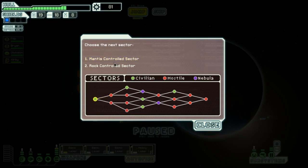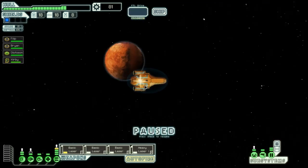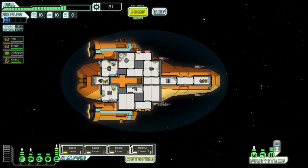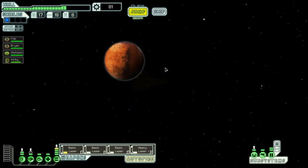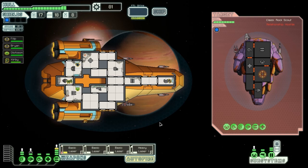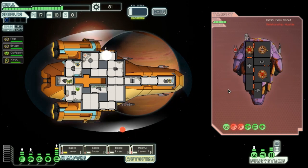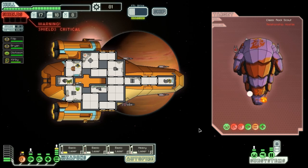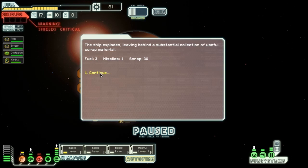The rock people have a particularly aggressive stance towards alien races trespassing in their space. We immediately encounter a rock pirate ship. We attack with all weapons targeting their weapons, shields, and oxygen. Their oxygen is down, beam laser hits weapons — weapons are in trouble, oxygen goes out, ship explodes — fuel 3, missiles 1, scrap 3.